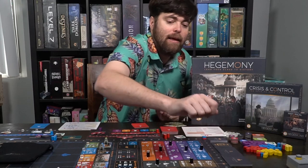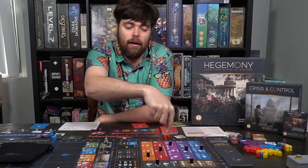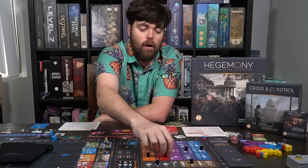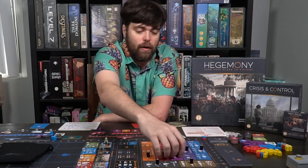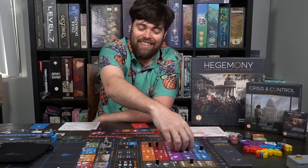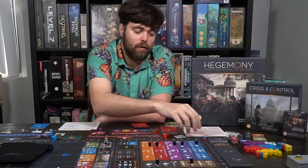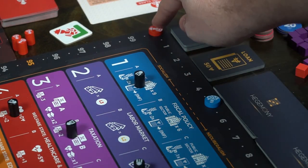At the end of the last round you check bonus scoring based on where the policy markers landed. If you needed them all on one side you get bonus points for those markers. The middle class might want them in the middle. Working class wants them another way. Whoever has the most victory points on the track around the game board is the winner of Hegemony.